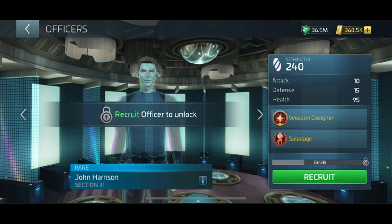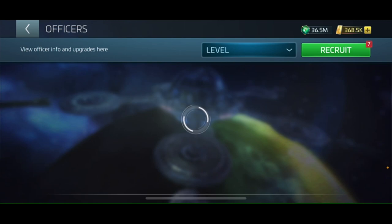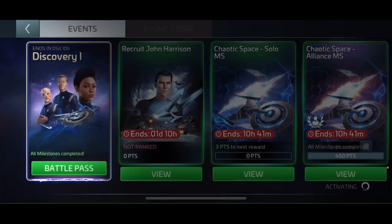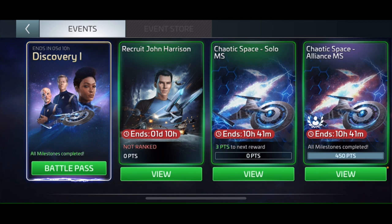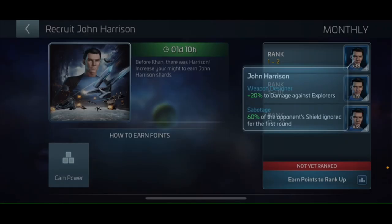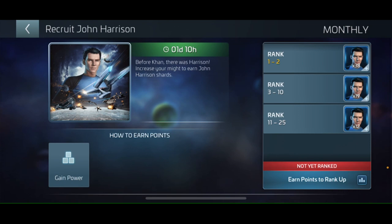I'm going to show you now — let's go back to the main screen and go to events. Right here it says 'Recruit John Harrison.' This event ends in one day and ten hours for me — I'm in the US/Canada time zone. It says 'Before Khan, there was Harrison — increase your might to earn John Harrison shards.' The first one to two players who succeed in this event will get 38 John Harrison shards, which is enough to upgrade John Harrison.